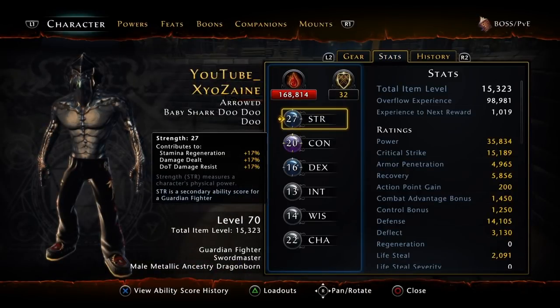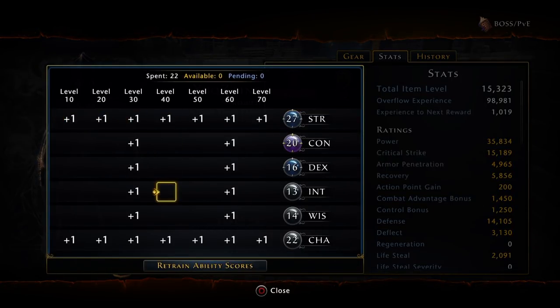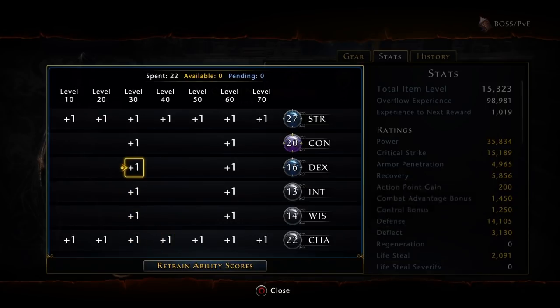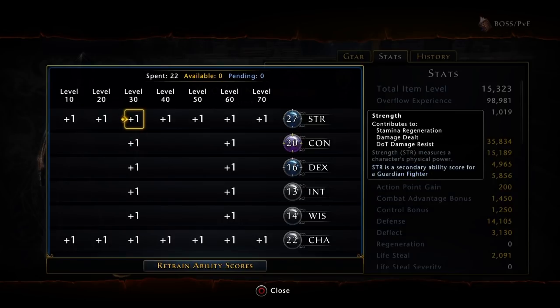First, we're going to talk about our stats, where our points will go into. I put my points into Strength and Charisma. This is more for late game, just because when you're in late game, your companion really matters a lot. The more Charisma you have, the more companion stat bonus you get, so with your bondings you'll get more stats out of your companion than you would compared to having more Dex or more Constitution. I also put points into Strength for more damage and stamina regen, so I can keep my shield up in case I need to block an attack.